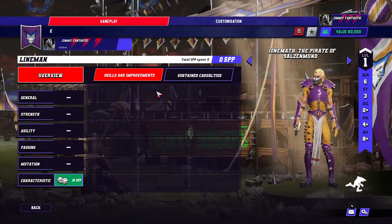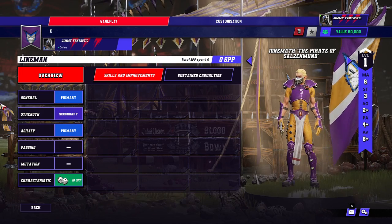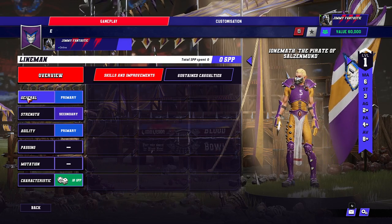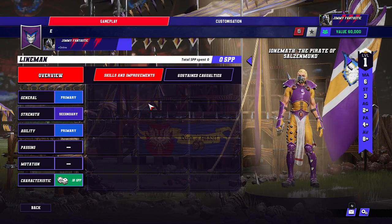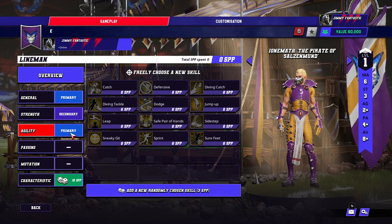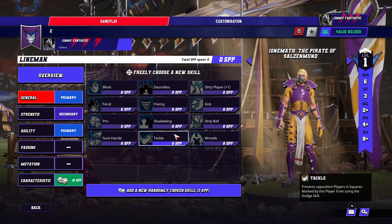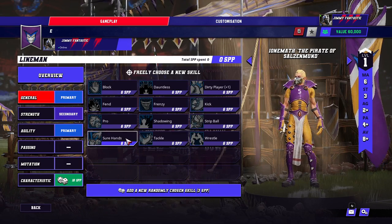And here's the Lineman — 60k, 6/3/2, 4+/8+. They're just the same as they always were most of the time. You can take Dodge, you can take Block or Wrestle, and they're done. You can try to take random normals, I guess.